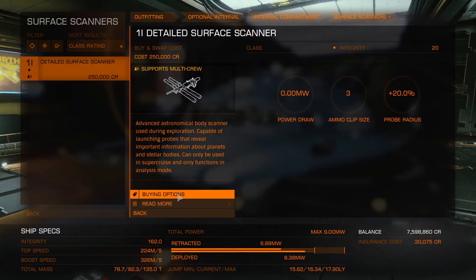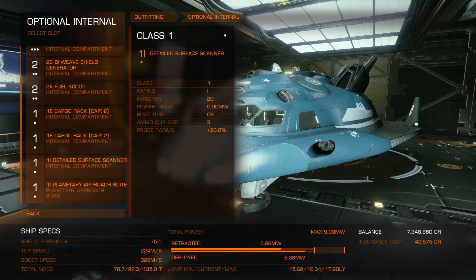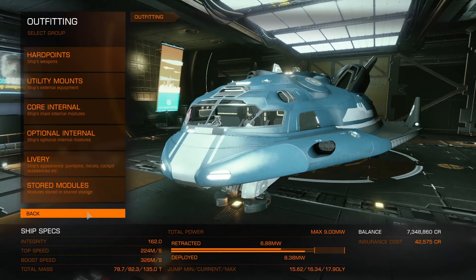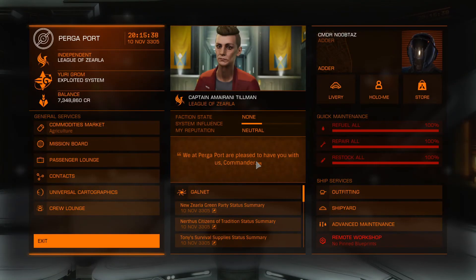So we're going to buy the surface scanner. What it's going to allow us to do is scan rings and scan planets. This system here doesn't have any ringed planets, but it does have planets — it has two of them. So the system tells us we've added a new component that requires a fire group.